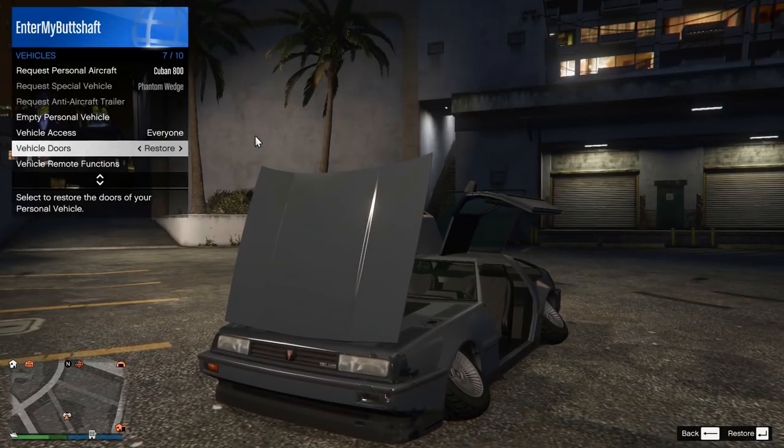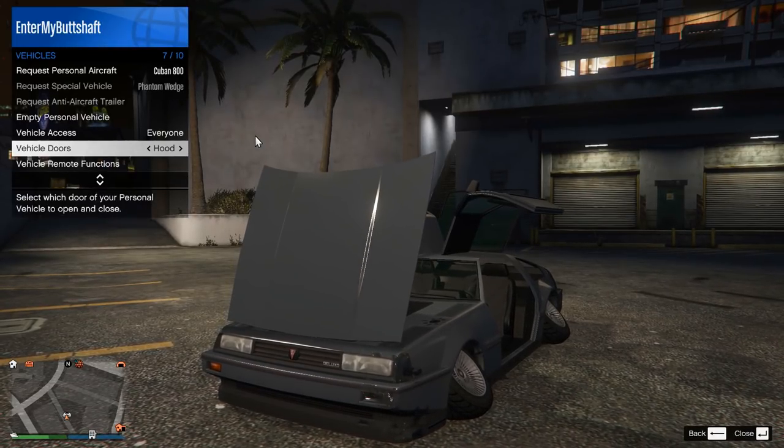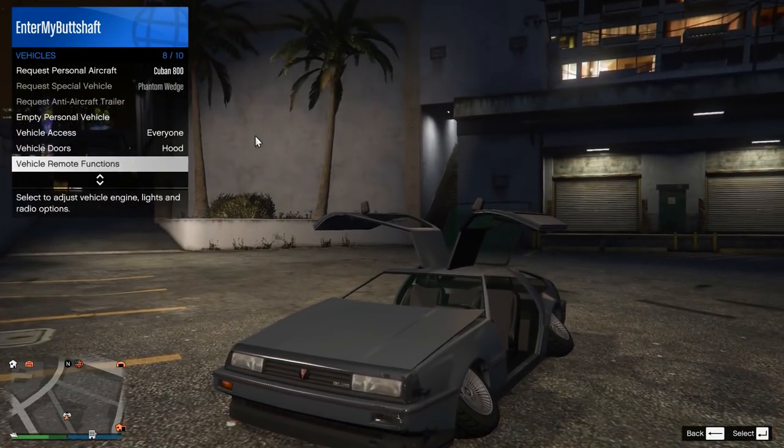It would have been so cool to have cambered wheels on this vehicle, and that's definitely a feature we'd love to see in GTA Online at some point. But until then, this is the closest we can get — you can still use this at car shows or for Snapmatics, and when players see this I'm sure they'll agree it's a kind of cool trick.